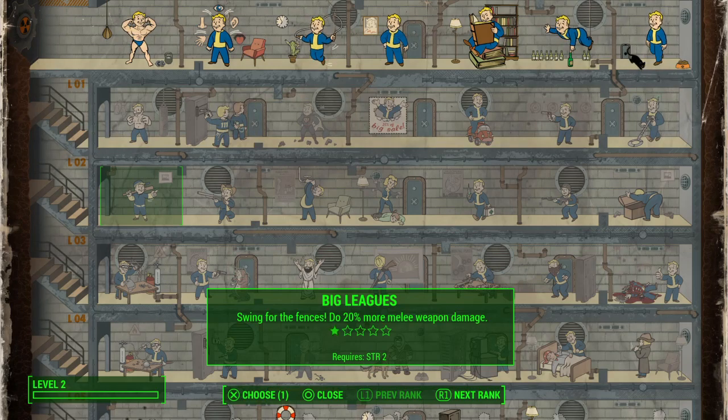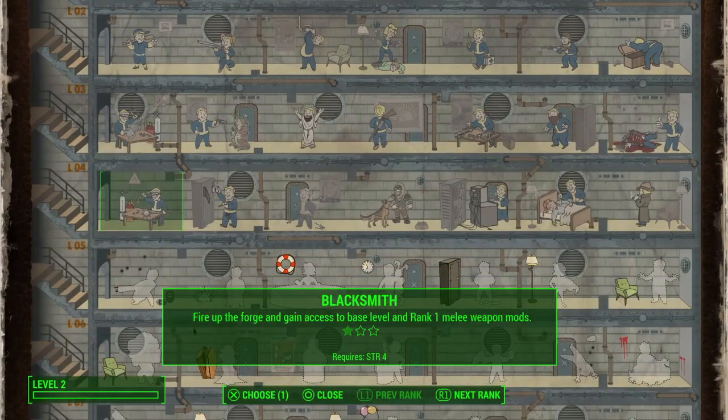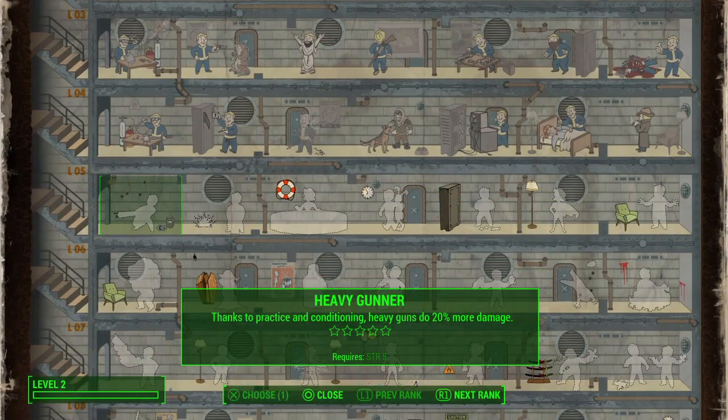The other two weapon types are big guns and explosives. Big guns — the Heavy Gunner perk — is further down in the strength tree. This covers things like miniguns, rocket launchers, and junk jet. They are very heavy and very powerful weapons, but you don't really get access to them in the early game.